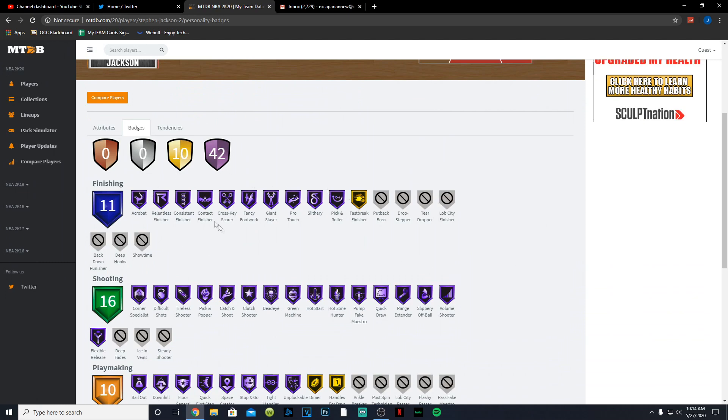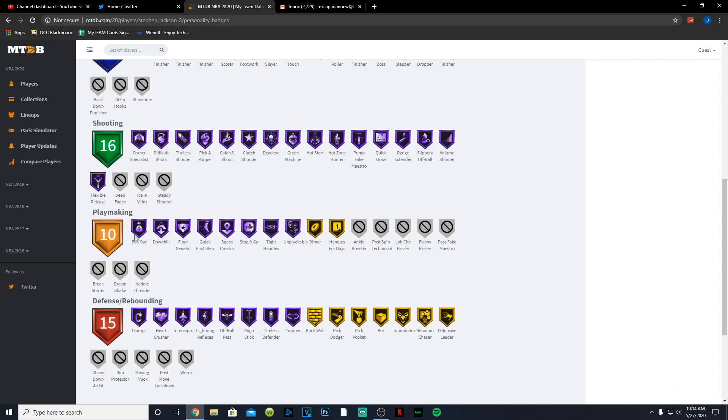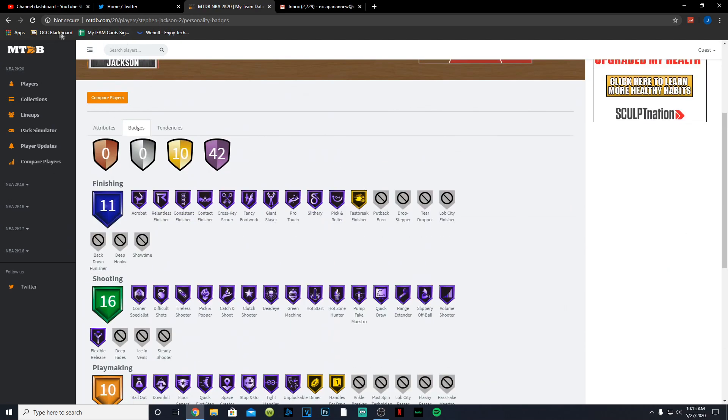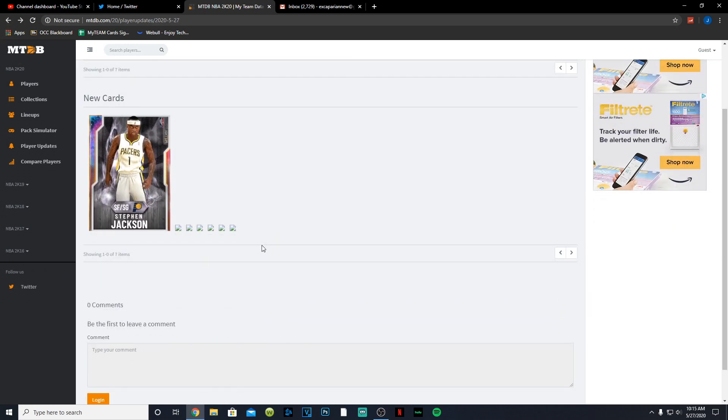Stephen Jackson has 42 Hall of Fame badges. For finishing: contact, fancy, giant slayer, and pro touch. For shooting: everything Hall of Fame except deep fades, ice in the veins, and steady shooter — which we don't want anyway. For playmaking: bail out, floor general, quick first step, tight handles, and unpluckable. Defensively: clamps and interceptor Hall of Fame, heart crusher Hall of Fame, with pick dodger, rebound chaser, defensive leader, and intimidator on gold. Stephen Jackson is looking crazy — probably one of the better two-guards and even small forwards in the game. He has everything badge-wise, stats-wise, and animation-wise.